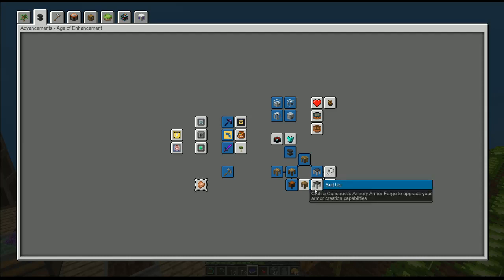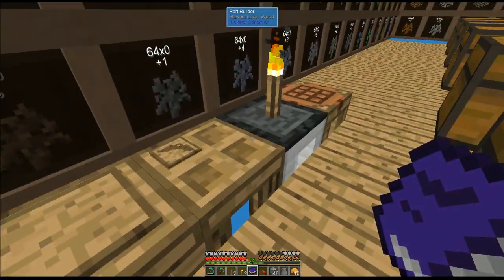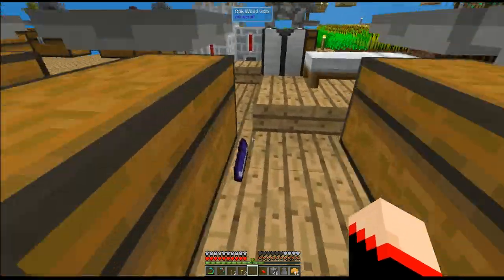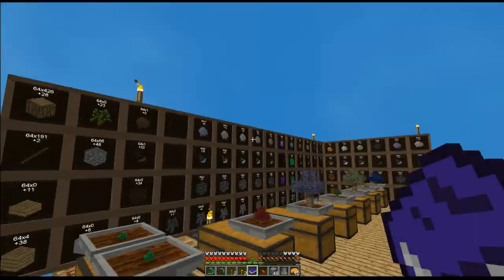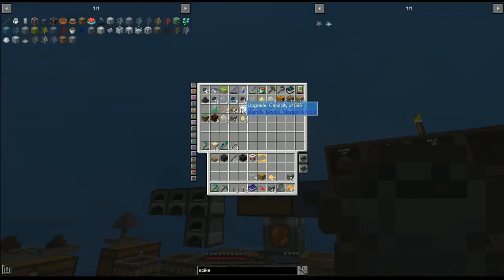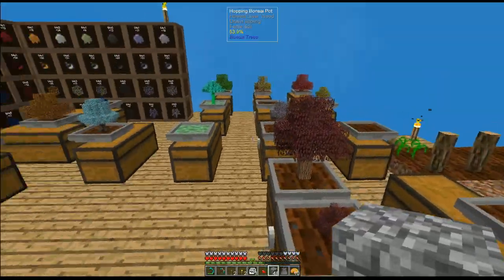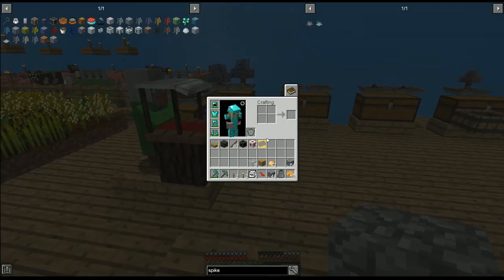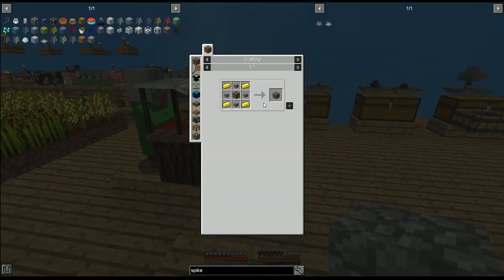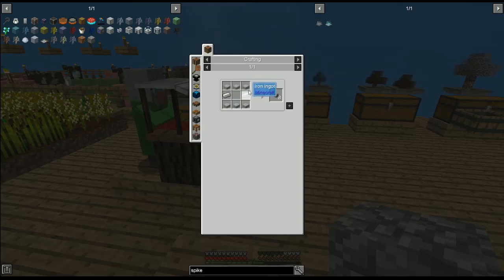I haven't even done the armor station yet. Here's what I'm gonna do between now and next episode: I'm gonna get all these upgraded for at least one of the 4k ones. My goal is to get one of these and each of those, and get the bonsai pots moved to a different platform. Then we need to figure out what we need for the storage system because that's what we need to get set up. These are easy — why am I not making these now?